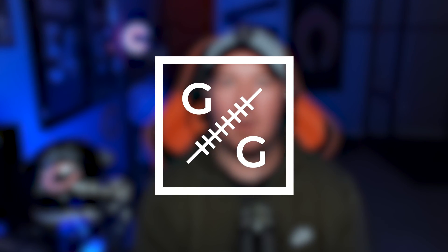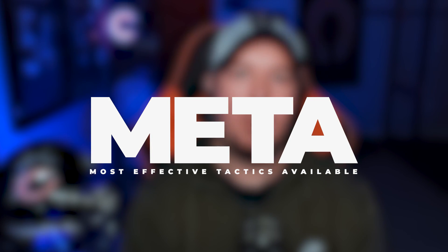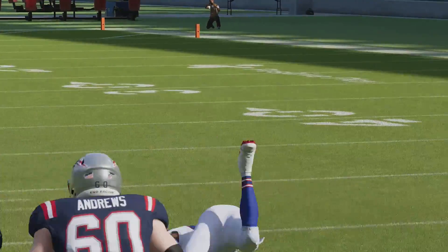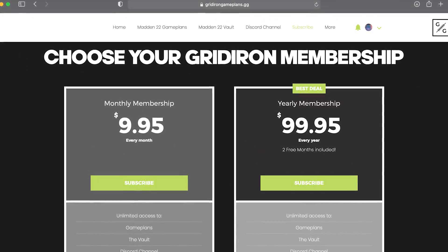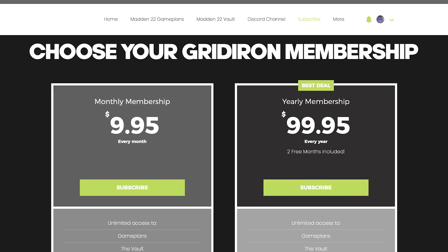Go to gridirongameplans.gg and watch the match coverage game plan. If you're enjoying this free YouTube content, I strongly urge you to go over to my strategy website. Gridiron Gameplans is your one-stop source for all things competitive Madden. Every week in our vault update we look at the meta and the most effective tactics used by pro players on the MCS circuit, breaking down not only how and why the pros do what they do, but most importantly how you can counter those metas in online gameplay. Your subscription also includes every offensive and defensive game plan on the website, plus access to our Discord server where every Wednesday we have a live lab session. It's $9.95 per month.